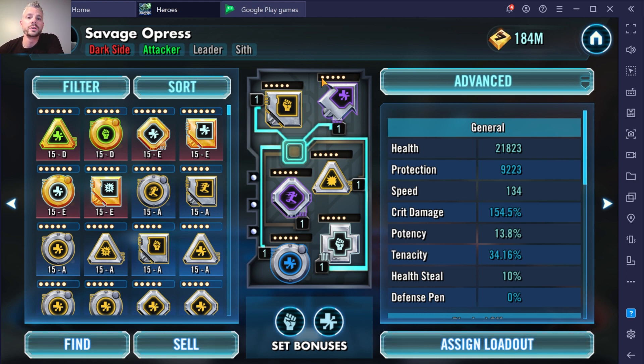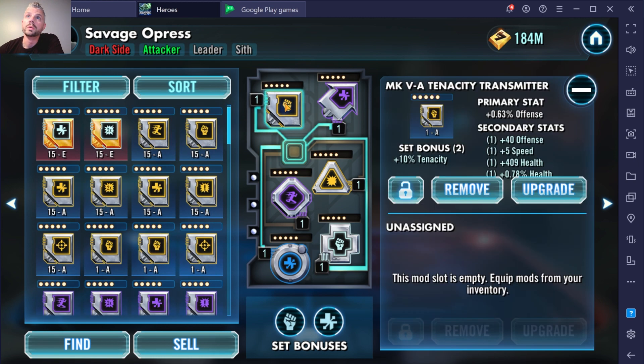The first and most basic concept of mods is you only want five-dot mods. Don't even mess with four-dots. Don't waste your materials on them, don't waste your time farming them. Five-dot mods only.